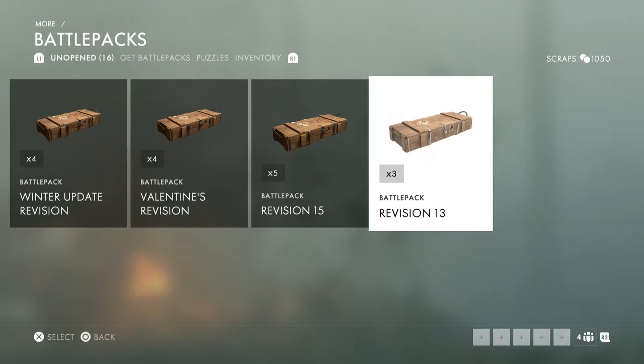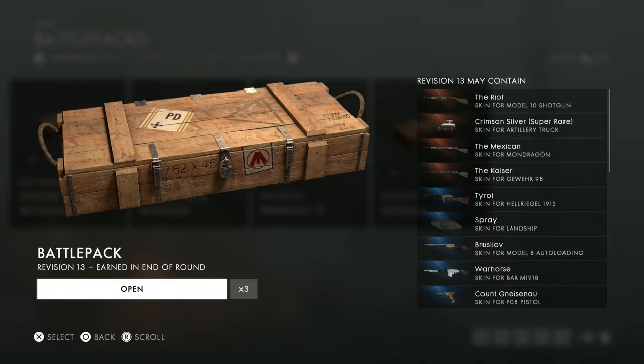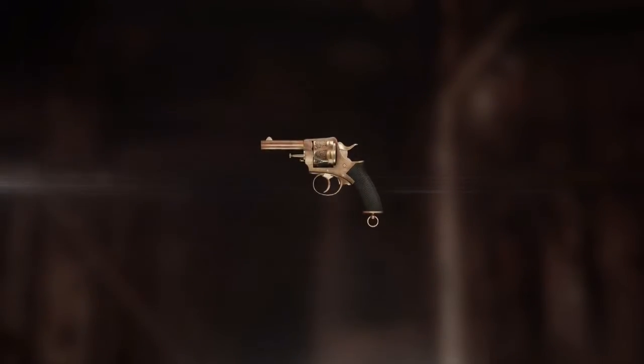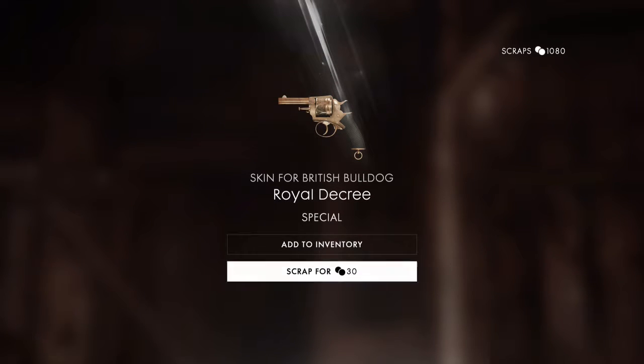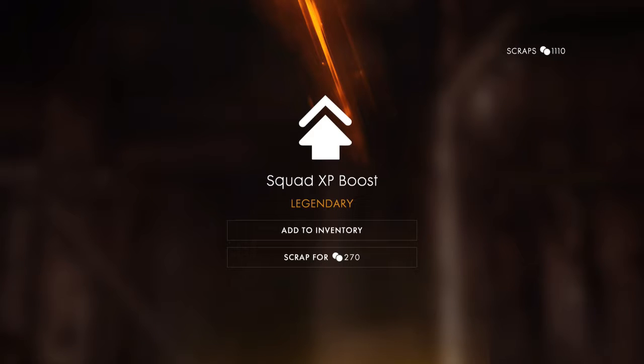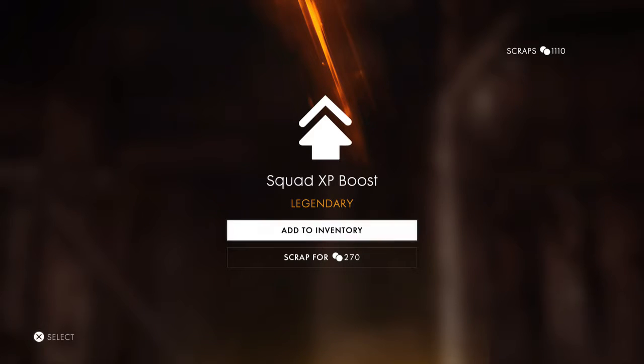Revision 13 — Model 10, I actually do use that shotgun. On the Mondragon I don't think I use it. There's a skin for a tank, I'll definitely keep that. I have the black best skin and this is another special — the British Bulldog, no thank you, scrap it. Ooh, squad XP boost, I'll be taking that. I've used them before, I'll save them when I'm playing with a few friends.